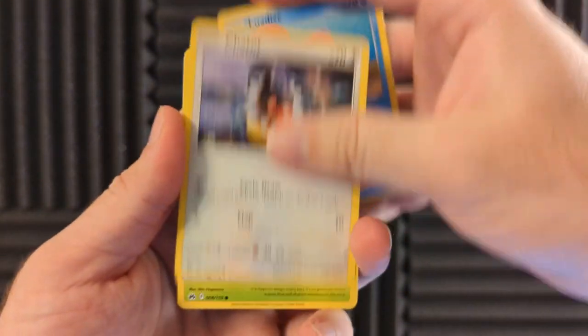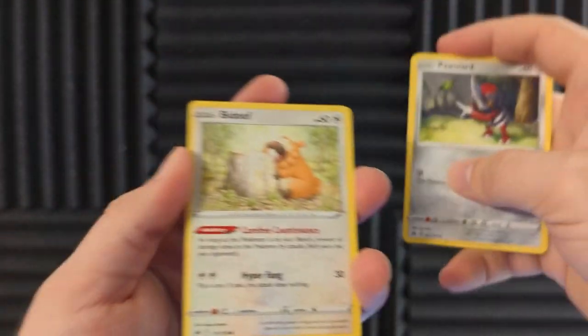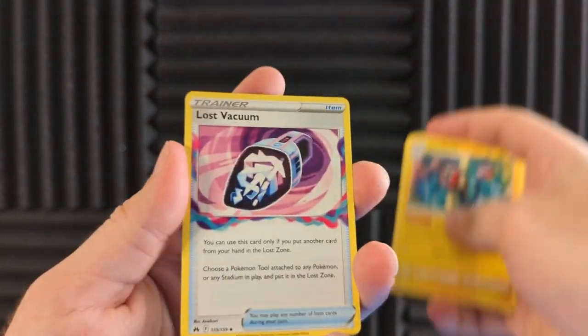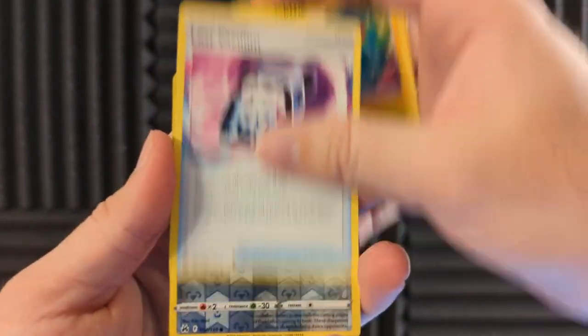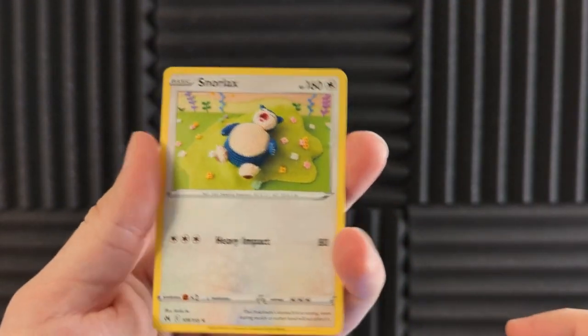Luvdisc, Chatot, Yanma, Pawniard — is that the second Pawniard of the set? Bidoof, Ultra Ball, Electric energy, Lost Vacuum. Okay, there is the other Pawniard — cool, we got it right. And a Snorlax. We haven't gotten much. Three packs left. Probably gonna go through that Pokémon Go box.